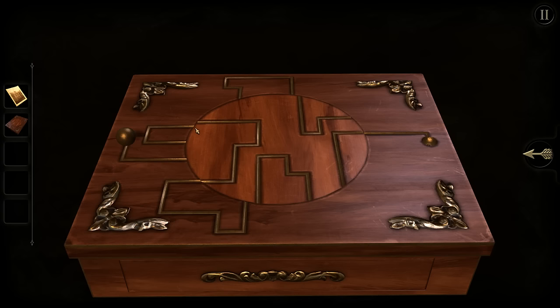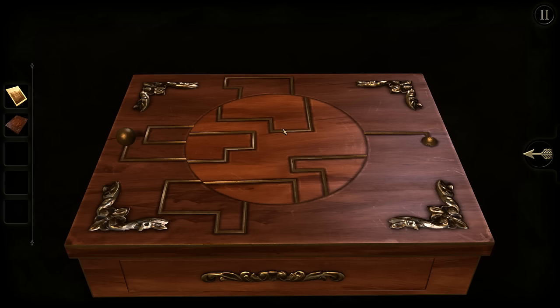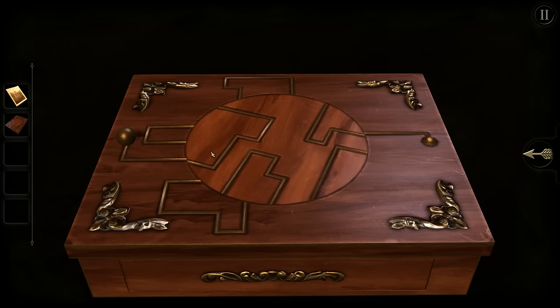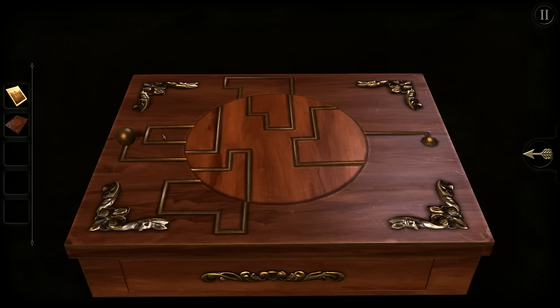Seems straightforward enough to me, unless none of the sides are going to fit up. Maybe they won't. Does it have to line up diagonally instead? That'd be interesting too. The top of this thing just doesn't match the symbols around it.